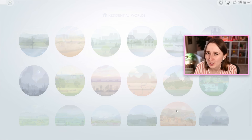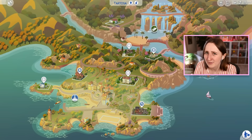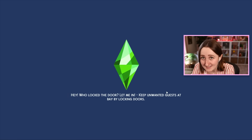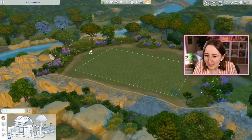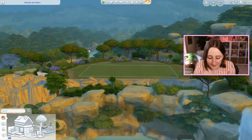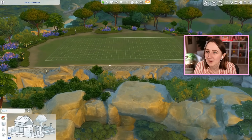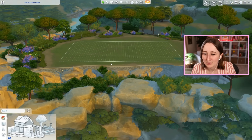I decided to build it in Tartosa because I don't think I've ever built a castle in this world. Believe it or not, it's a small lot, but this lot is perfect for this — I'll show you why. This lot is up on a beautiful cliffside and behind it are all of these mountains. I think this is one of the prettiest lots in the entirety of The Sims 4, so even though it's small, I had to do it here.